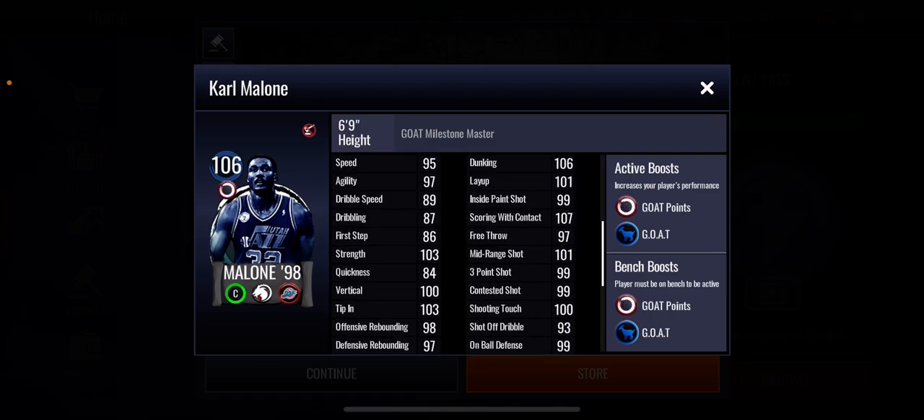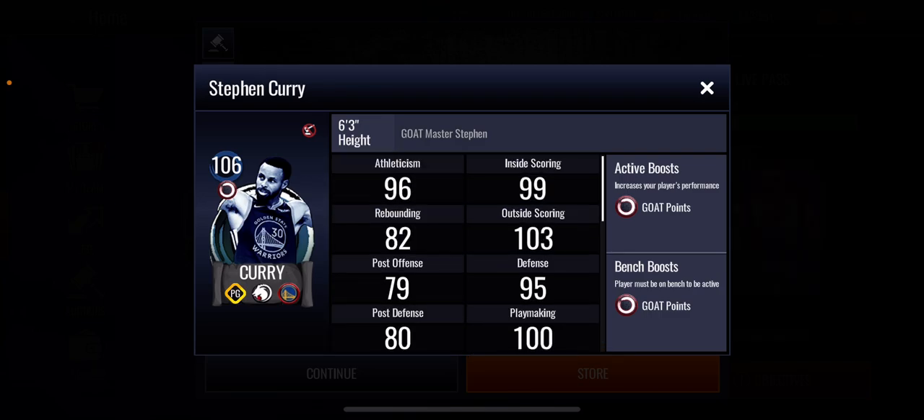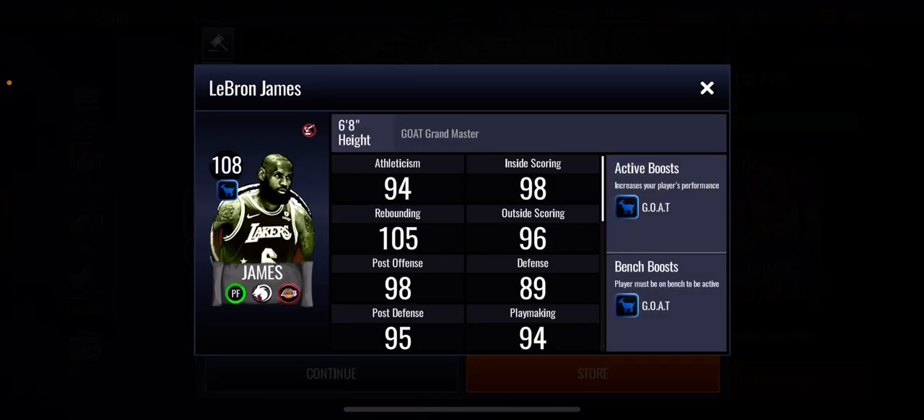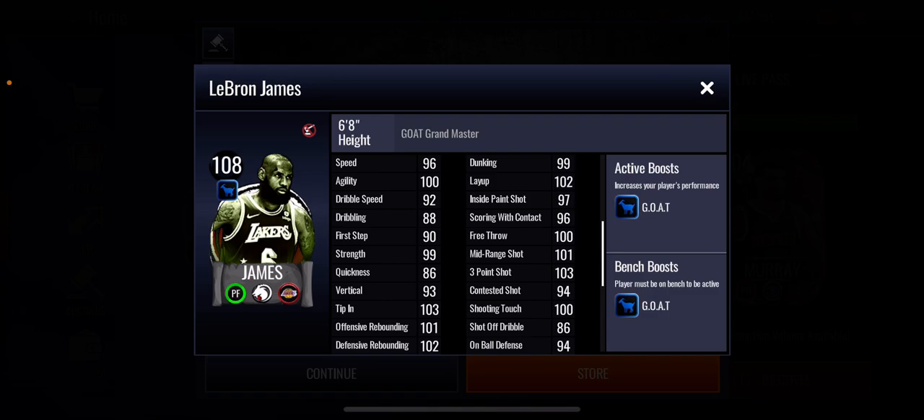Same for Stephen Curry here — there's Curry right there. I know he does not have a goat boost, which I'll explain here in a moment why he does not have that. But you can see Curry has insane stats with a three-point shot of 107. There's Stephen Curry, and then the GM LeBron James does have that plus six goat boost to team, and yeah, he's free — which I'll explain here in a moment. He looks very good.